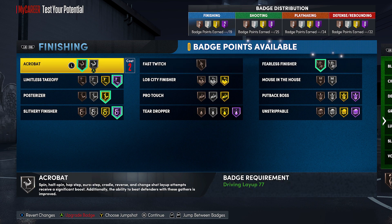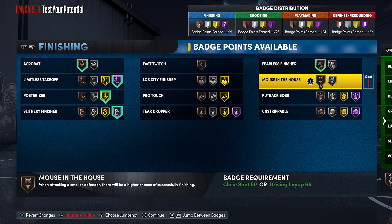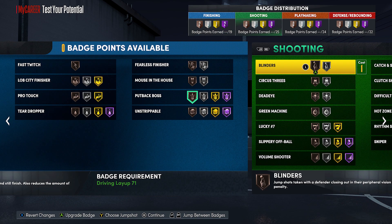With the finishing badges, limitless, posterizer, and slithery finisher are the core three. You've got two left — things like fearless finisher and acrobat. You could put on putback boss and get some insane putback dunks. I've seen people do it and they're actually really cool, so I would honestly recommend doing that.